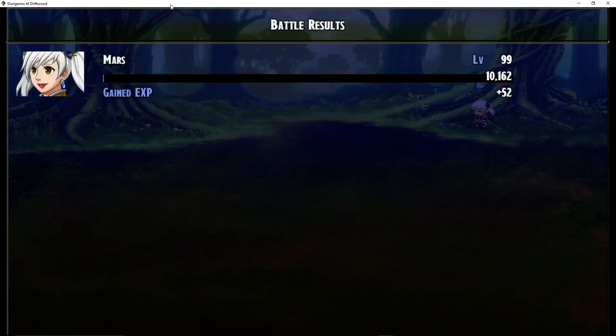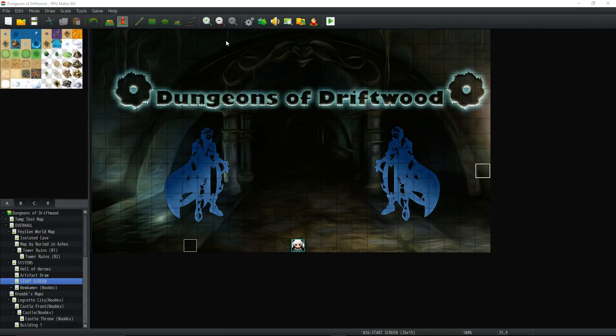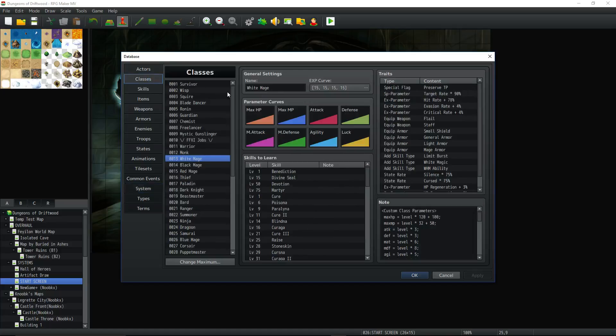So what we're going to do now is jump into the database and go over the massive amount of things that the White Mage has — basically all their damage formulas and everything. Taking a look at the class itself, I've set the experience curve to 15 across the board so they level up fast, since your character is basically going to get skills all the way up to level 99. You can see all of the skills and abilities the White Mage has.